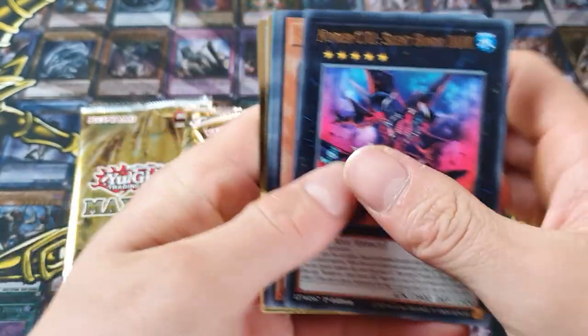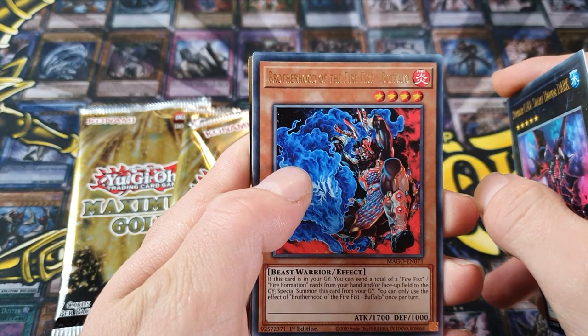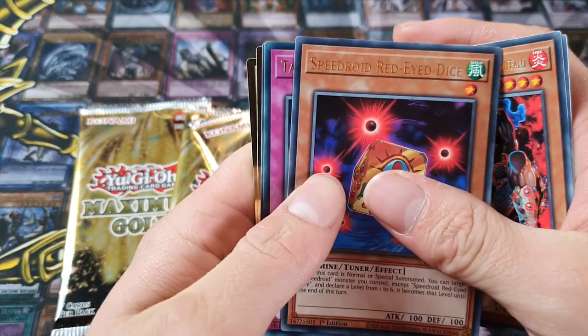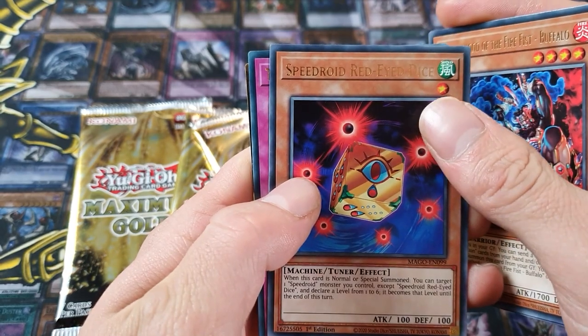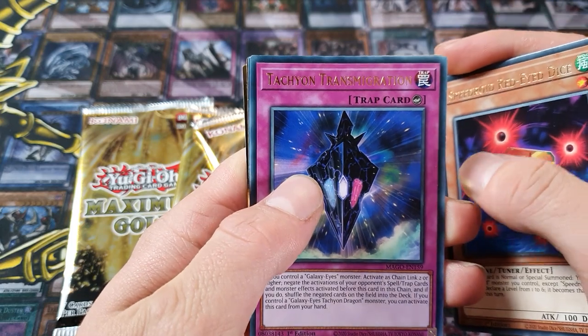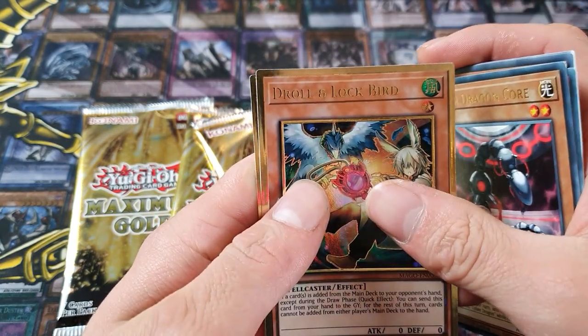Four packs, here we go. Silent Horner Dark, Brotherhood of the Firefist Buffalo, Speedroid, Red-Eyed Ice. Nothing to do with that. I have no idea what that says. Saber Dragon Core, Drolin Lockbird.